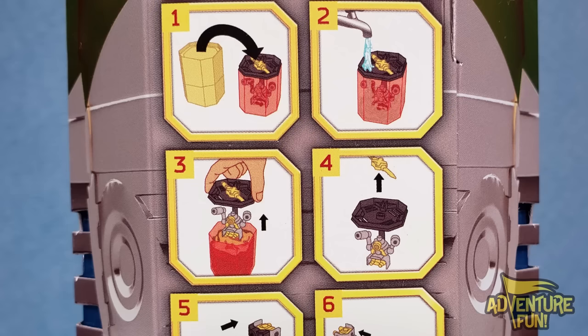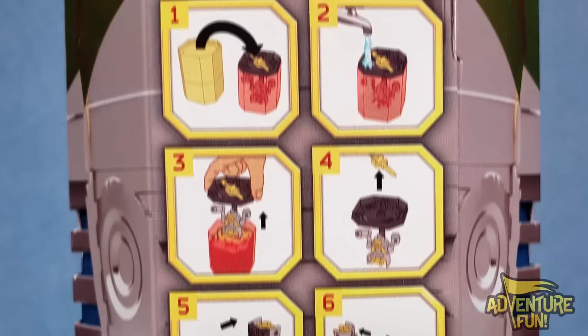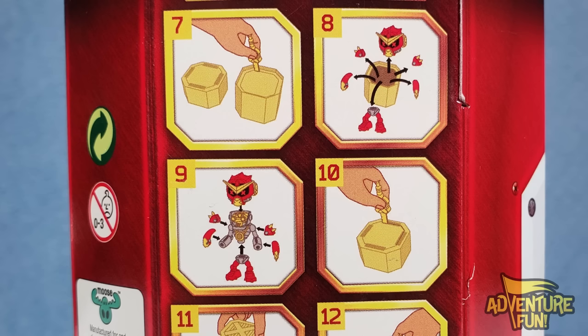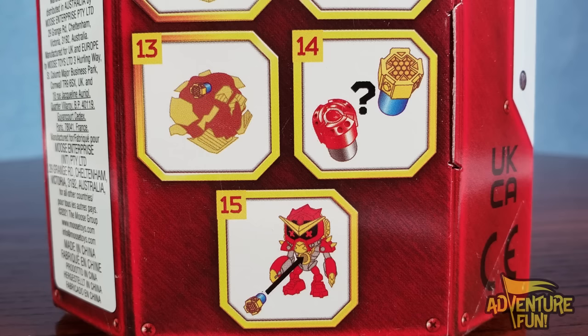On the back we got 15 levels of adventure fun. One: pull it out of the container. Two: pour water on it — the water dissolves the rust. Three: pull the torso out of the water and turn it right side up. Four: take the key out. Five: put the key in the back of his head. Six: give it a pop and he pops off. Seven: another container — cut it open. Eight: pull out body parts. Nine: put it together on top of the torso. Ten: another box — cut it open and you've got a plastic container to break open.